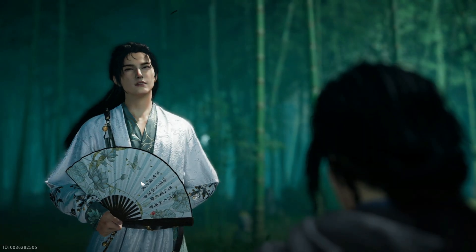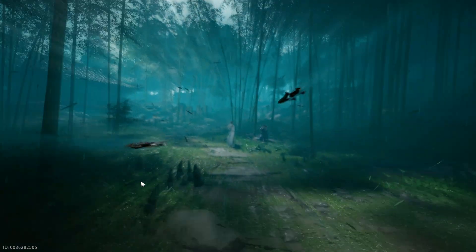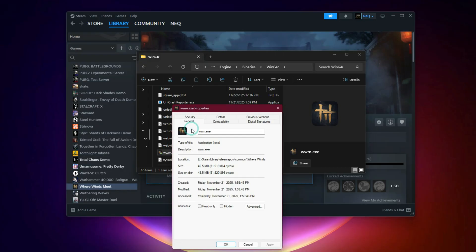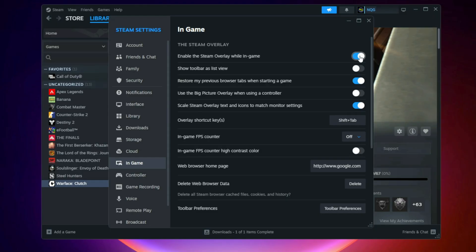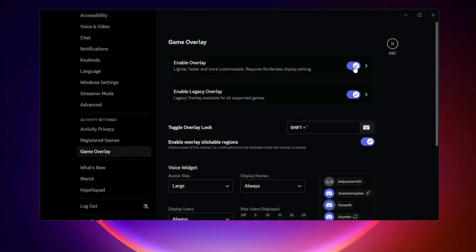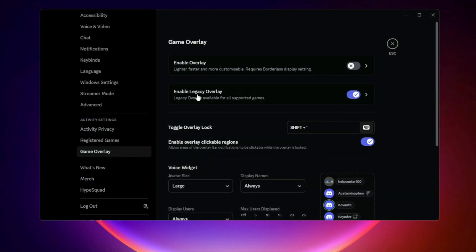Step 1: Run as Administrator and Disable Overlays. Right-click the game's shortcut or executable file and select Run as Administrator. If this solves the problem, you can make it permanent by right-clicking the executable, choosing Properties, navigating to the Compatibility tab, and enabling the Run this program as an Administrator option. Next, disable all overlays on your system — this includes Steam Overlay, GeForce Experience Overlay, and Discord Overlay. Overlays often interfere with performance and cause crashes, especially during high GPU load.